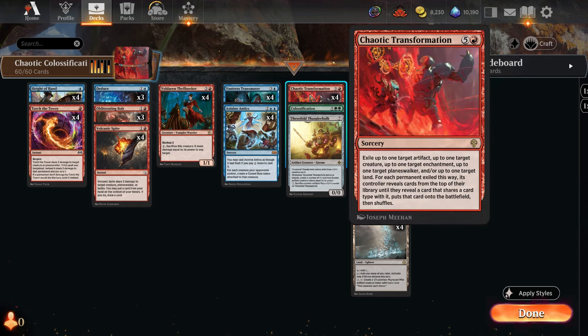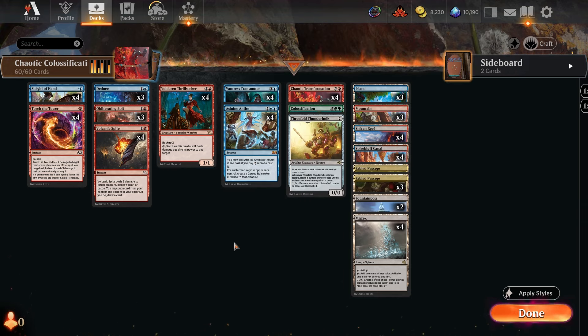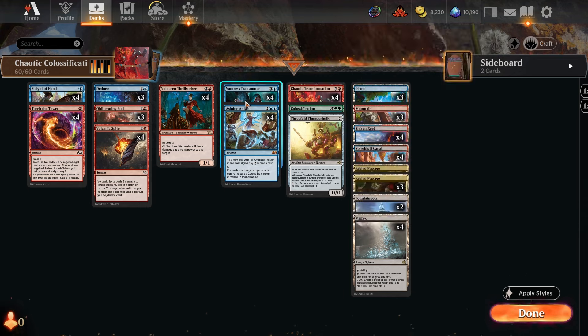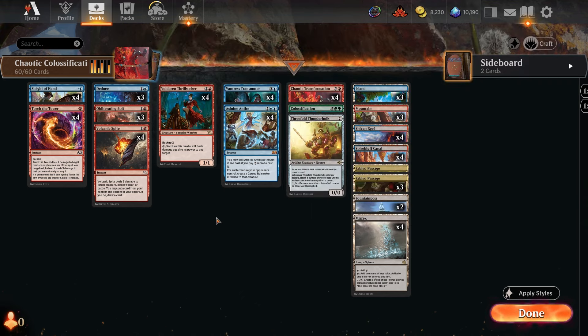That's basically the deck. Let's jump into the game and see if we can get this Chaotic Transformation Thrillseeker combo off in standard. One thing to note: the Transmuter is another creature in the deck, so when you're transmuting for a creature, it's roughly 50/50 whether you'll hit a Thrillseeker depending on what's left in your deck. Sometimes you just gotta yolo it. Let's jump into some games.